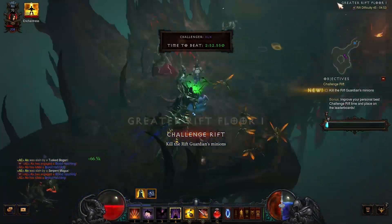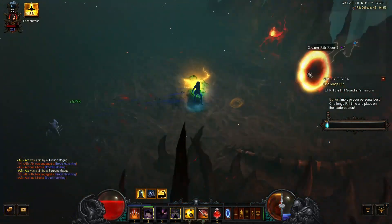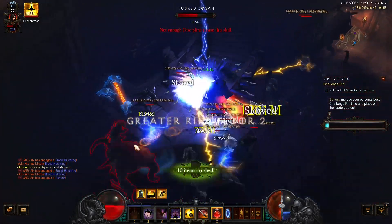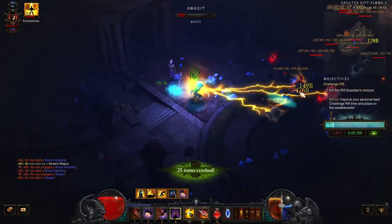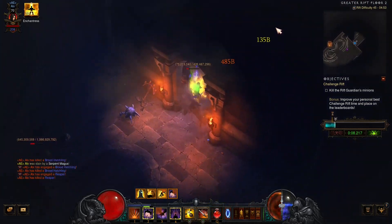Right at the beginning we have a blue pack that is one-shot. We want to use our defensive cooldowns — the Companion and Shadow Power — and use Vault to get through the rift fast. There's a Conduit Pylon and another blue pack right at the start. Make sure to avoid getting hit by these mobs.